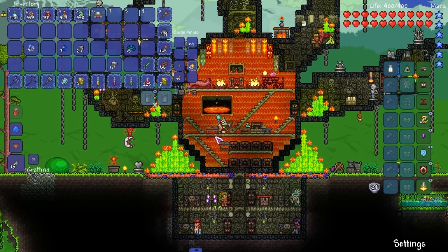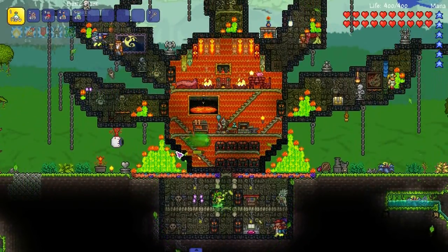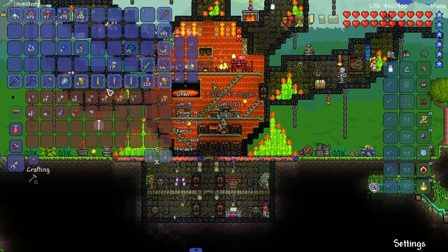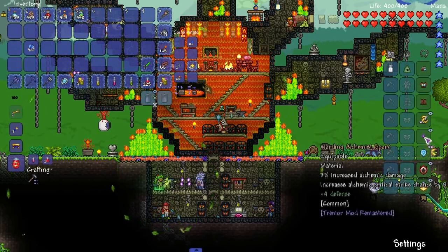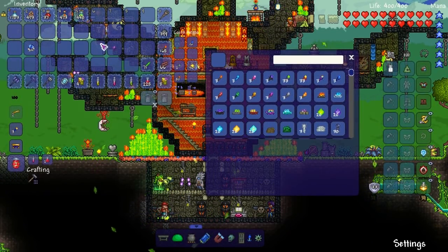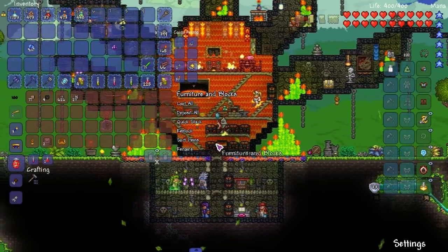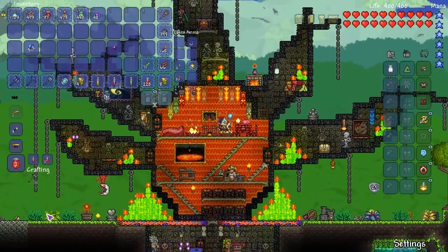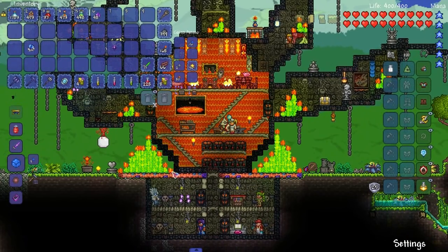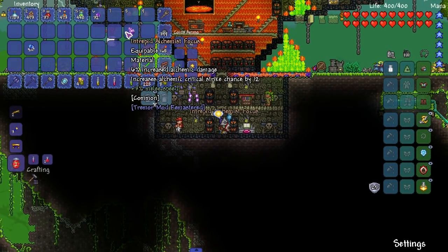I'll put this down here under the Tinkerer's Workbench because it's pretty much like a Tinkerer's Workbench. Let me put everything away that we don't need. What was it I wanted to improve? Let's pull up the recipe browser. Look at this — Alchemist Focus: 25 gel cubes and amethyst. I don't have any gel cubes, but let's just make them. We got 161 gel — that's not a lot. We made the focus with the amethyst, boom, there it is.